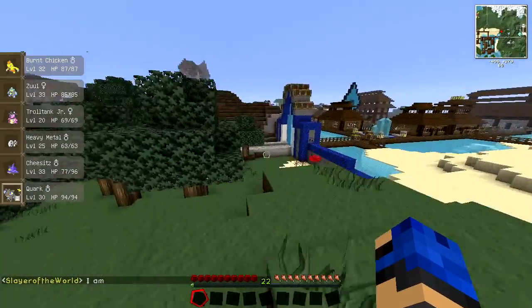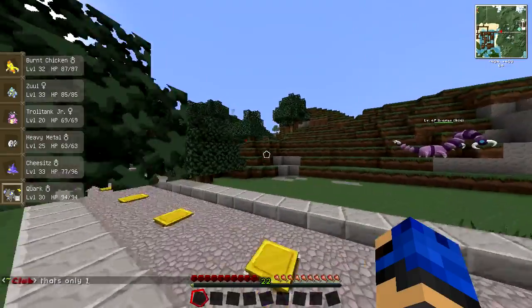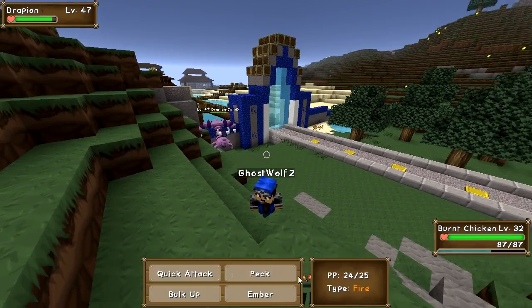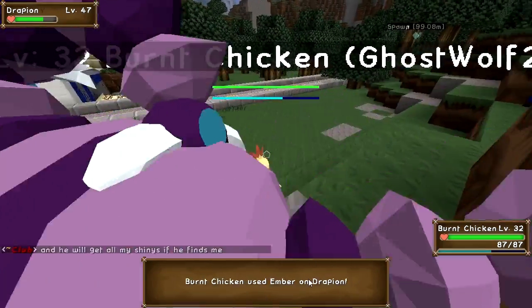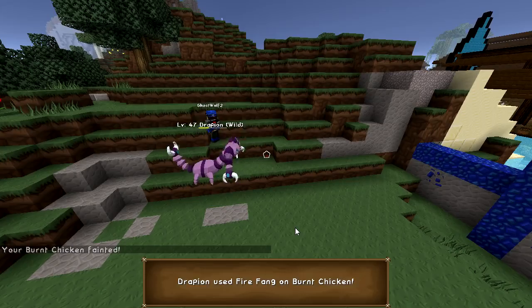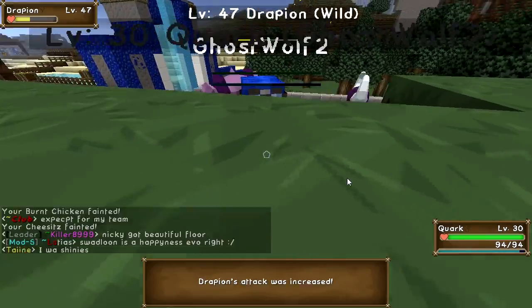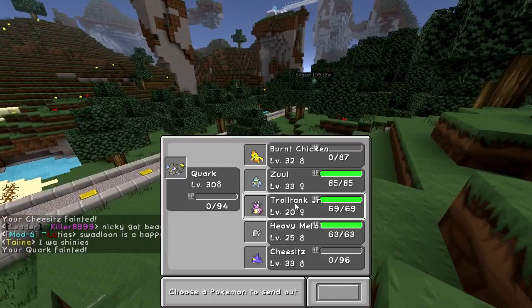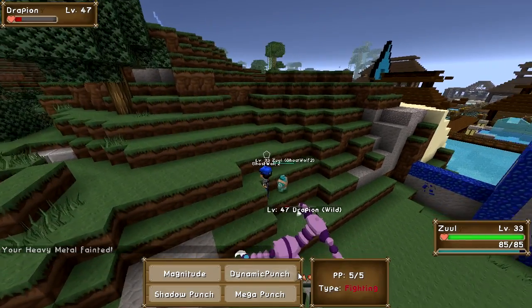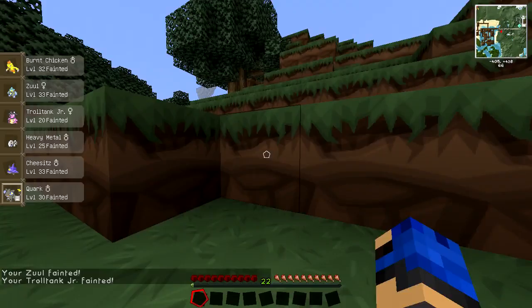I don't want to fight this Dragoneon — I don't think I have anything that can actually kill it. It keeps using Hone Claws. Where does Roggenrola spawn? Extreme Hills — what about underground? He'll show up underground too, so I just have to find a location that's actually underground on the server. This Dragoneon is so frustrating — anytime I throw out a Pokémon good against it, it uses Fire Fang. When it doesn't, it just sits and uses Hone Claws. Finally — and now I'm dead.